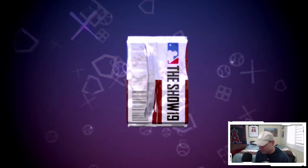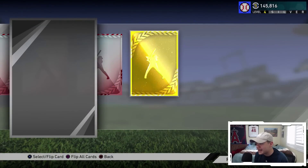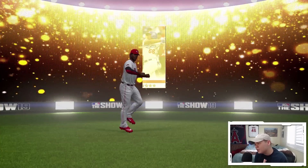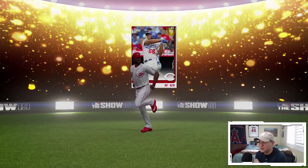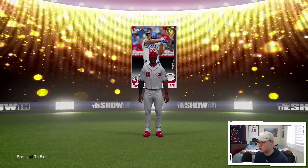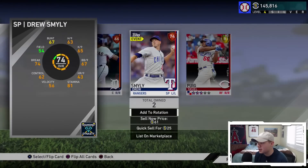First of three headliners packs - please bless me with something. We got a couple bronzes and a gold. We didn't get Tatis or Jimenez, but let's see who the gold is - Yasiel Puig. I already have all the collections done, so I can just sell Puig. I don't need to hold on to him for anything. So that is the first of three headliners packs.